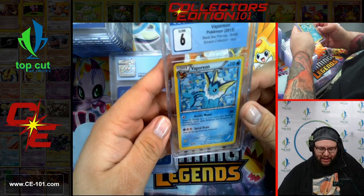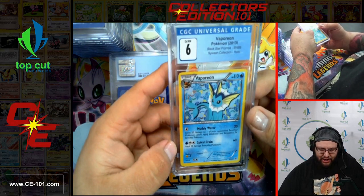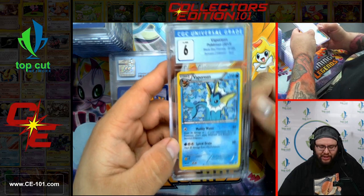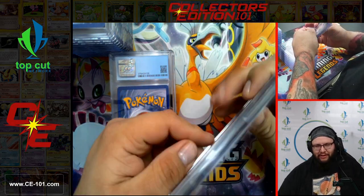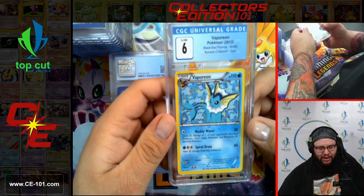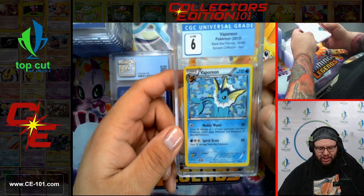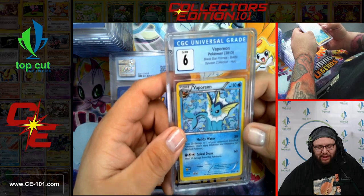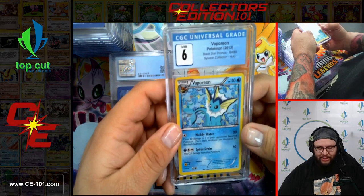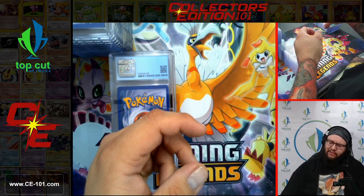Another Espeon — this is from the Sylveon Collection. I think this was another one of those sleeper box sets that at the time people thought was going to be something and it wasn't, and then eventually they were right. I think all of these guys are almost in the $6 to $10 range now, with some of the big hitters like Umbreon being a little higher in the $15-20 range. Those came out in 2013 — that's actually a lot longer ago than I realized.